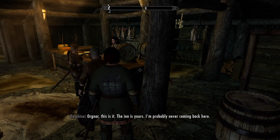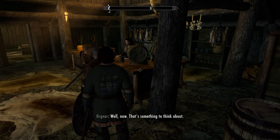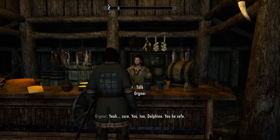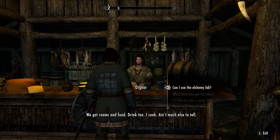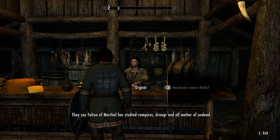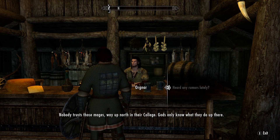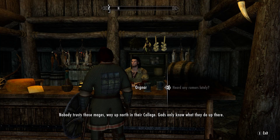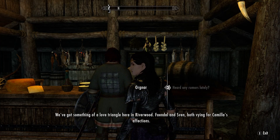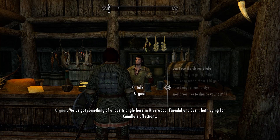Orgnar, this is it — the inn is yours. I'm probably never coming back here. Well now, that's something to think about. Take care of yourself, Orgnar. Goodbye. Sure, you too, Delphine. They say Faliad of Morthal has studied vampires, Draugr, and all manner of undead. I didn't want to be cured yet. We've got something of a love triangle here in Riverwood — Fandle and Sven, both vying for Camilla's affections. Alright, we'll let it go. Thank you, dude. Where is Xenia? I will try to sell a few things before we leave.